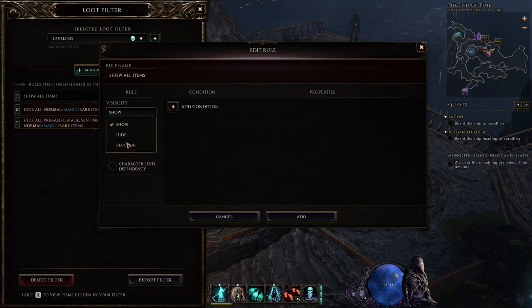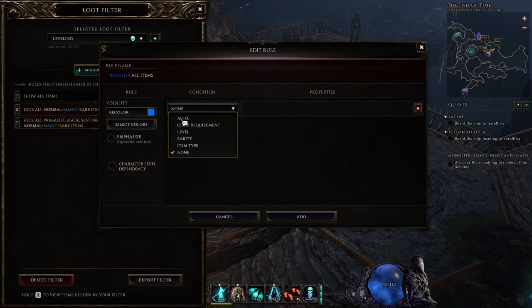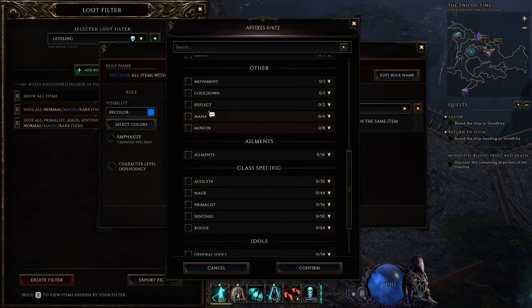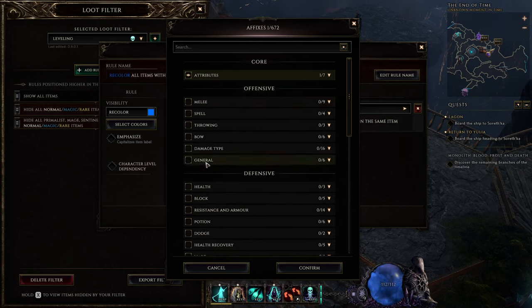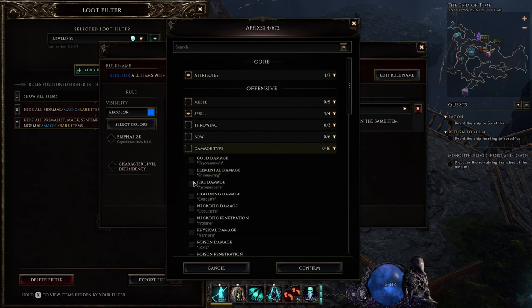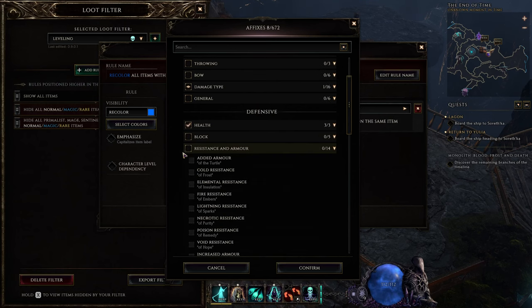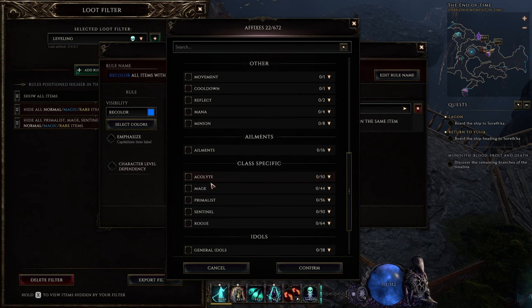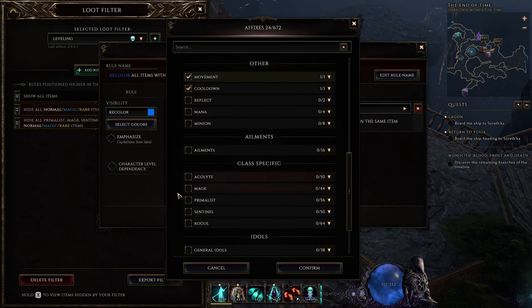In fact, let's do that right now. I'm going to do recolor instead of show, and pick whatever color you like — I'm going to pick a really nice blue. This is going to be for good items. So, affixes — what are my good items right now? I need intelligence; my skills scale off of int. I want spell stuff, but I don't need crit because I'm a dot build. Damage type: necrotic. Health: yes. Block: no. Resistance and armor: yes. And let's also go with cooldown, because it's very beneficial to a lot of my skills. And movement speed on boots — quite nice to have, so I'll include it.